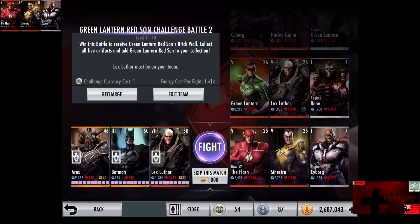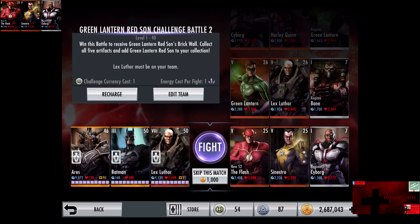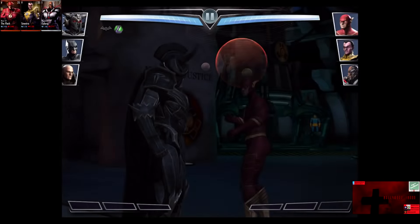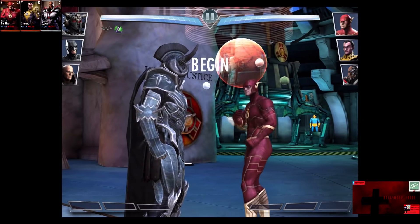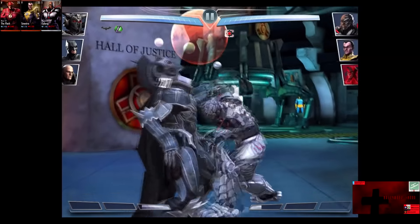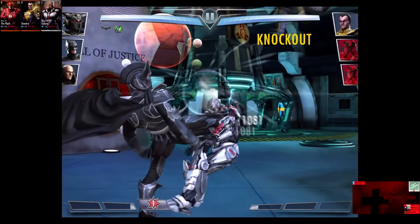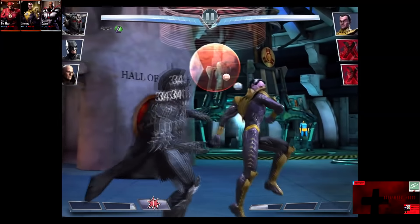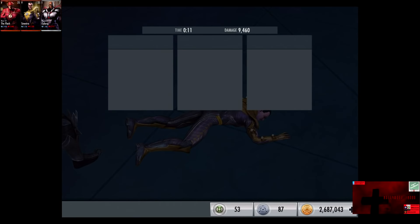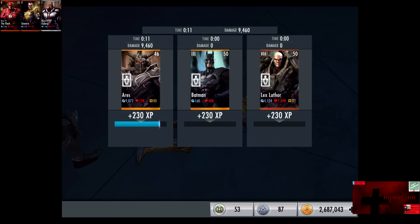In the first matchup, we have New 52 The Flash, Sinestro, and Regime Cyborg. Bronze cards start at level 25 Elite 5, and the Silver card is level 7 Elite 1. Skip the match is 1,000 credits. Since these cards only have about 2,000 to 4,000 health, Ares shreds them very quickly. Heavy attacks are normal for about 1,000 damage. Cyborg takes a 1,600 damage critical hit. Sinestro is wiped out in two shots for the victory in the first fight. 230 XP, 360 credits.